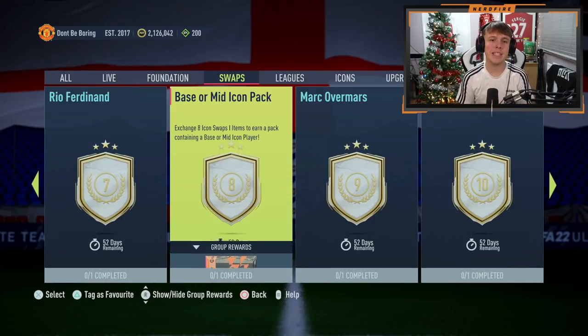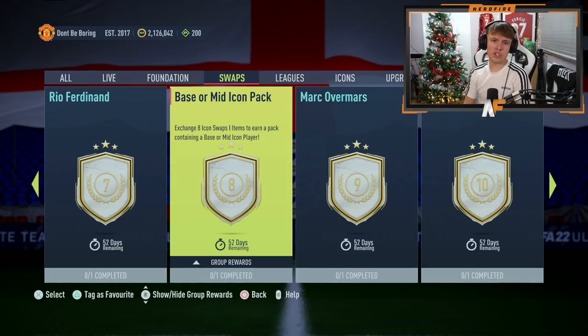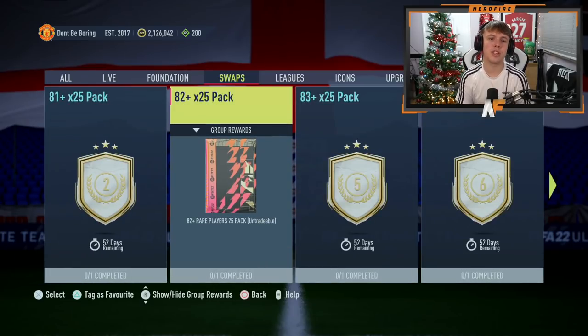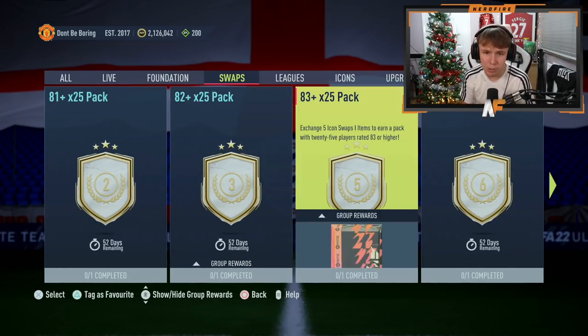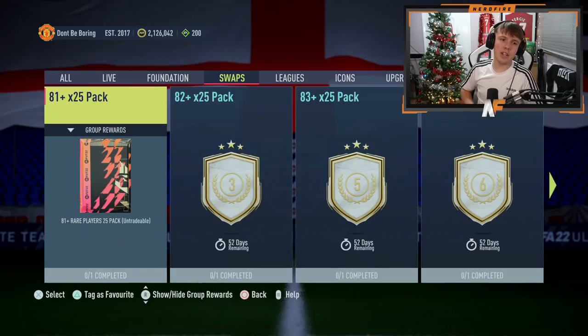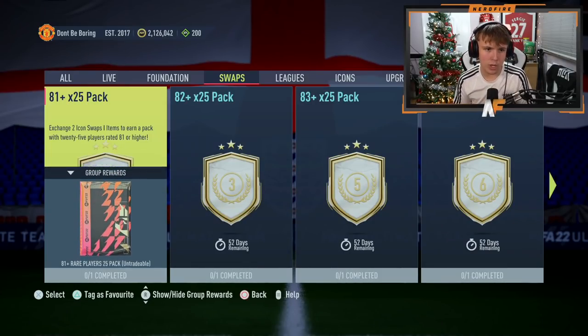The mid icon pack costs 10 tokens and the base or mid option costs eight. Option number two includes the mid icon pack, and alongside that you can also get the 82 times 25 and the 83 times 25. You can open those whenever you want — save them for something like Team of the Year or any upcoming promo. We've got a new promo coming out tomorrow, so that's a good option. If you're going to save the packs, use your tokens on the icon pack first.